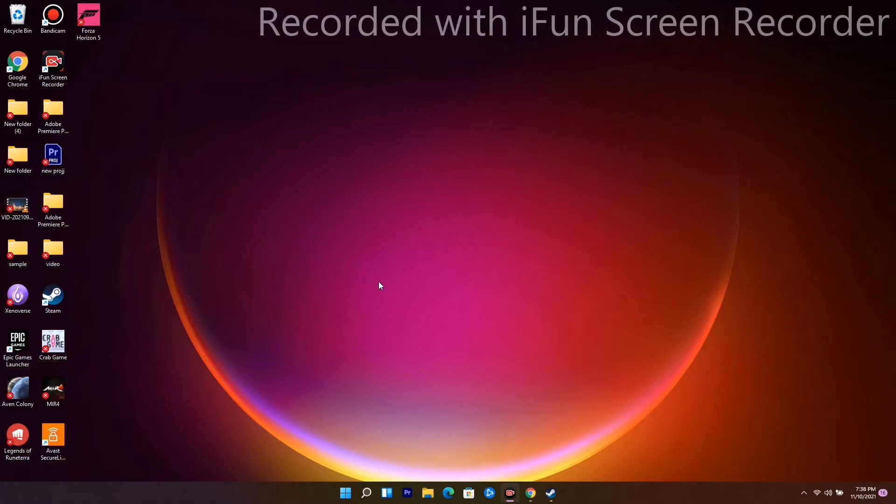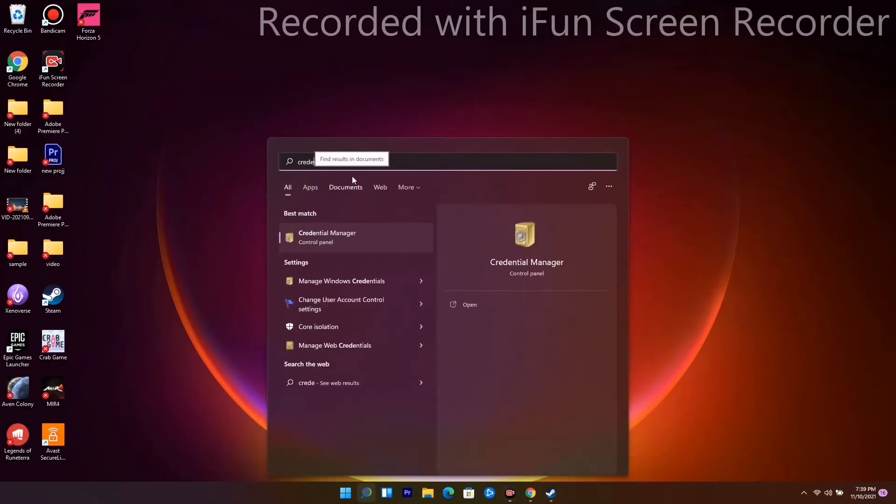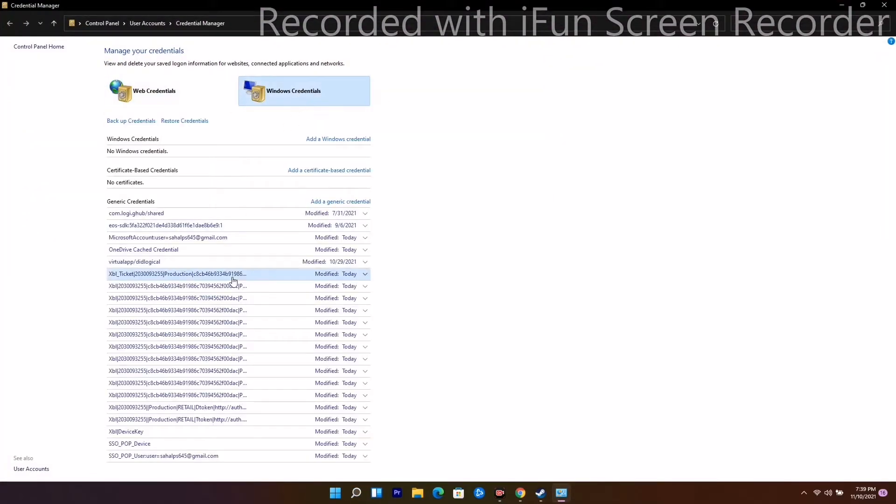The first solution: go and search for Credential Manager. Go to Windows Credentials and scroll down. As you can see, these are some of the saved credentials. The issue is happening here, so you just have to remove the credential for your Xbox, then sign back in — that's going to fix the issue.